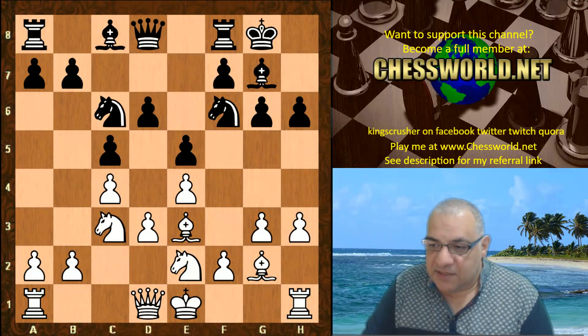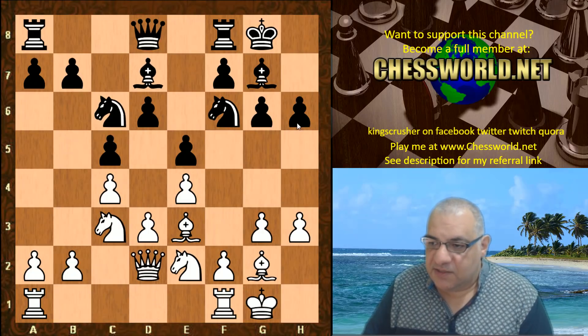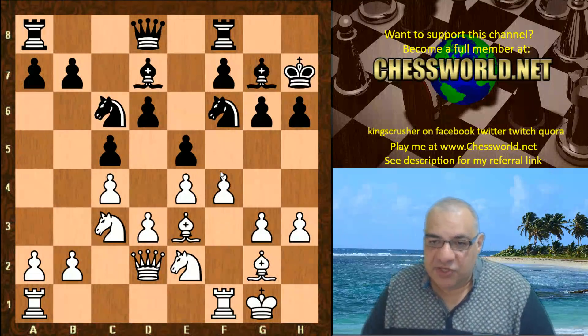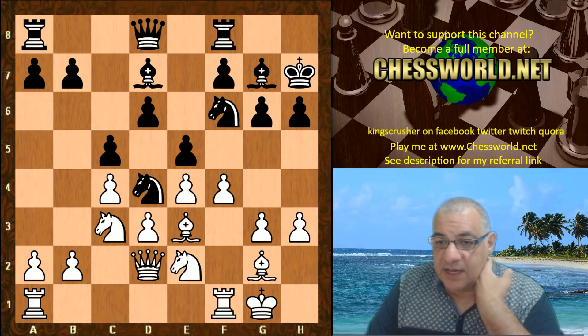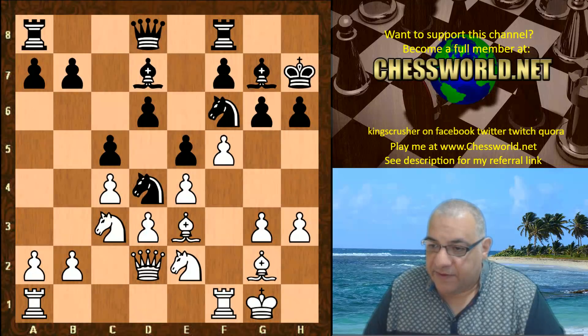Knight c6, White castles, Bishop d7, Queen d2 hitting h6, provoking King h7 — and now White's ready to play f4. This is a luxury position because Black hasn't got the equivalent, so White is gaining space on the kingside. We have Knight d4 and now f5 — with the king on h7, this f5 is more effective here.